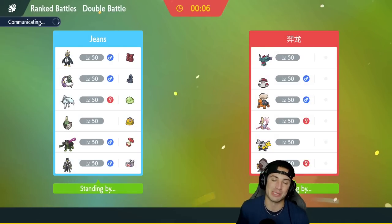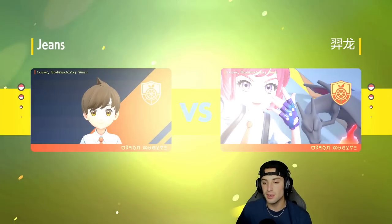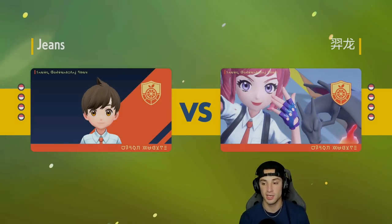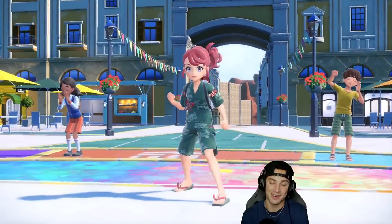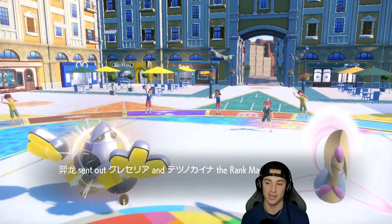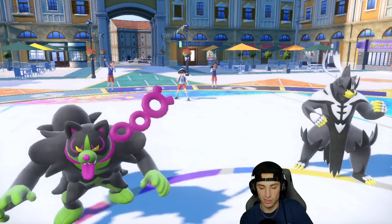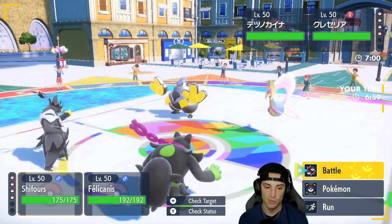Going up against Trick Room teams is always such a pain, especially when you don't really have a counter. We have a small counter with Taunt but Cresselia is probably running Mental Herb, so I don't want to waste my time. I brought Sinistcha instead — we can counter Trick Room by popping Trick Room of our own to cancel it out. They end up leading Iron Hands alongside Cresselia, so they have the Fake Out option — that's a little scary.